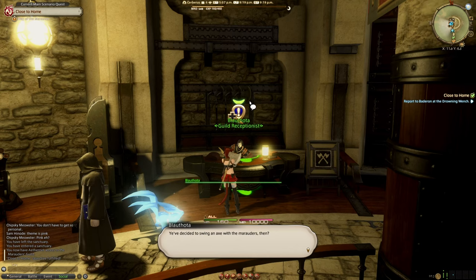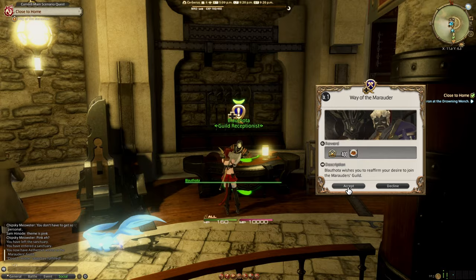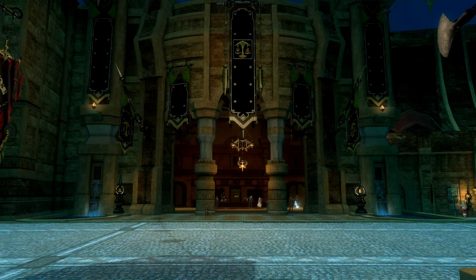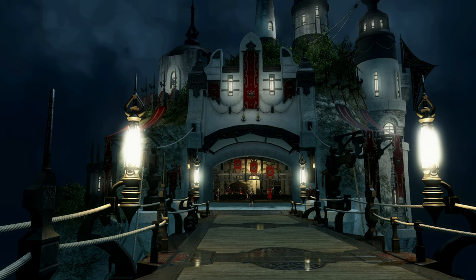Jobs, however, don't — they only require you to have reached a certain level on a job. But things like dungeons, trials, raids, and other forms of group content will require you to reach certain points in the story. The same goes for unlocking your first mount and Grand Companies. Grand Companies are a form of faction in Final Fantasy XIV — they have no impact on content, but they do have their own achievements, rewards, and vendors. You'll learn all that when you get there through the story, and you can also change your Grand Company after a while if you want.